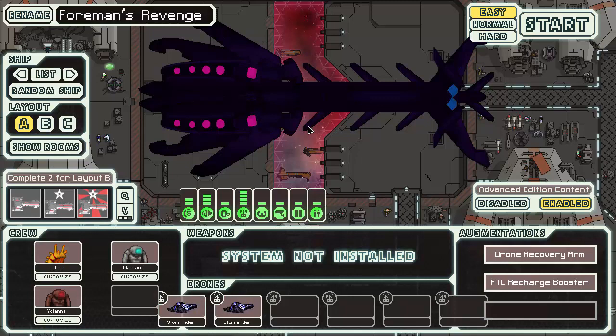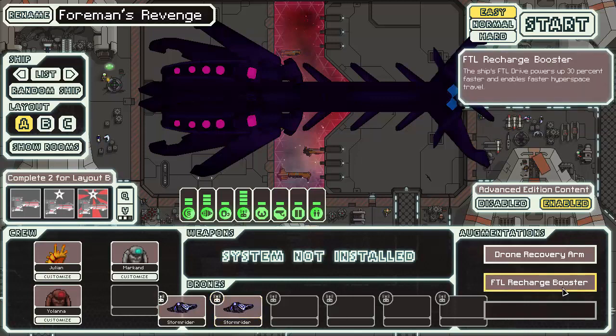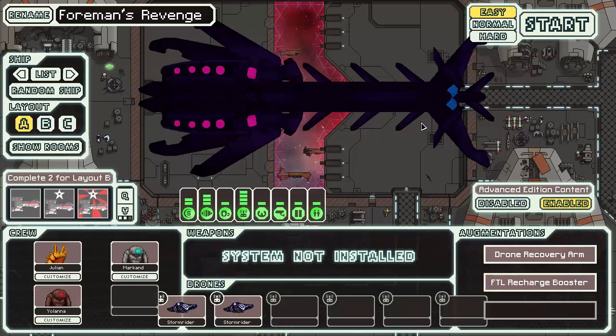Onto the ship itself. We get six drone slots. I'm not a fan of using hotkeys - it's tricky because you have to use them for other things. We get a little bit faster combat drone with a slightly greater chance of causing fires - we get two of those. We get a drone recovery arm, which is nice but not to be relied on entirely, since drones can be destroyed. We also have the FTL recharge booster, powers up 30% faster. I'll be playing this on Normal. We start off with an interesting crew. I'll check my recording and then we'll get this kicked off.